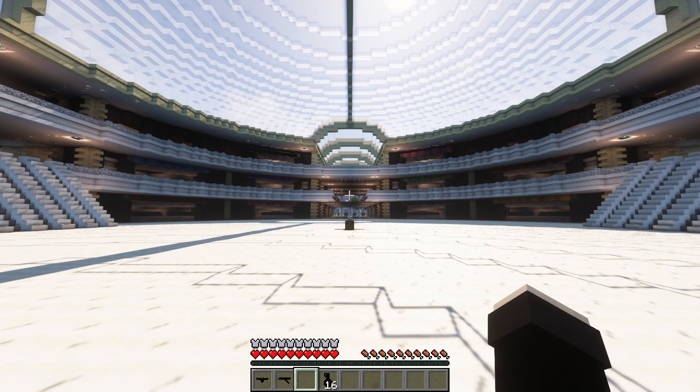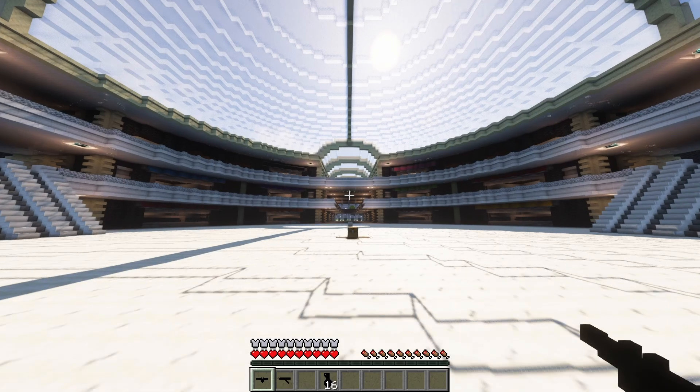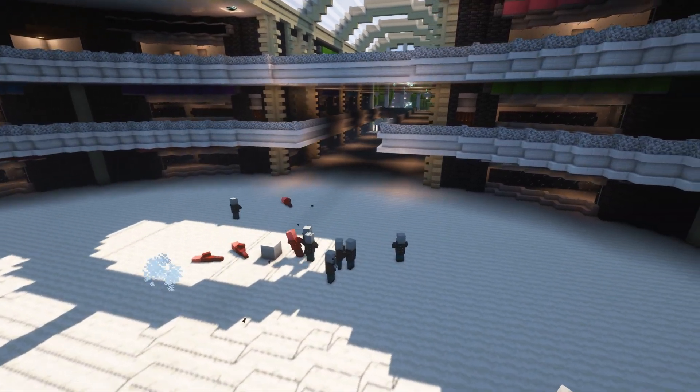Our next ability comes in the form of Batman's batarangs. You can throw a batarang just like a snowball by right clicking, at which point you'll be given a new batarang. Batarangs do a ton of damage to mobs and are especially great at shredding through groups of enemies. Let's see how it fares against a group of pillagers.